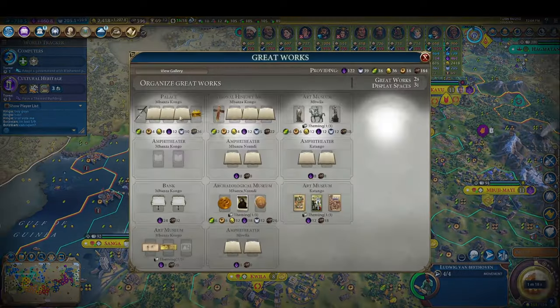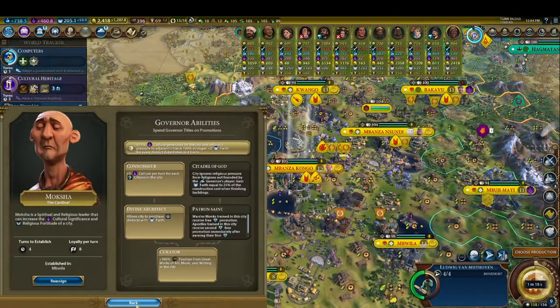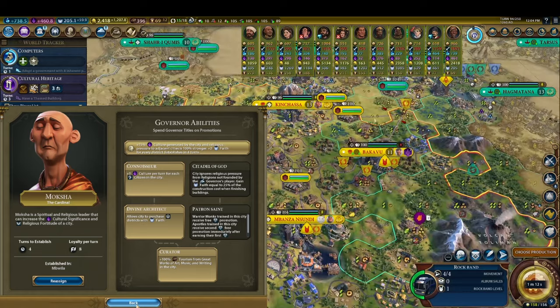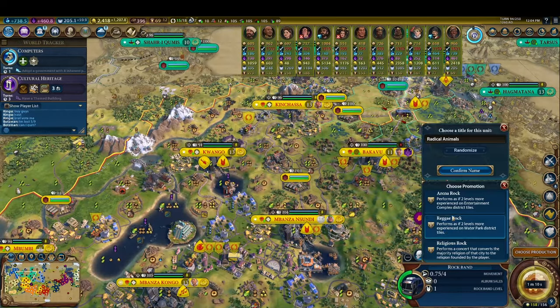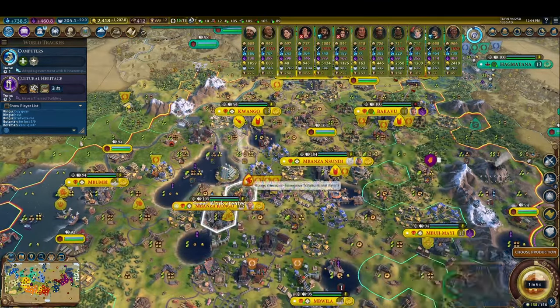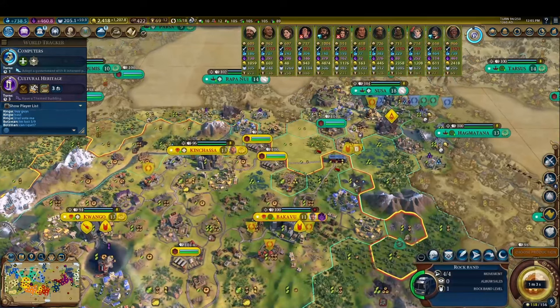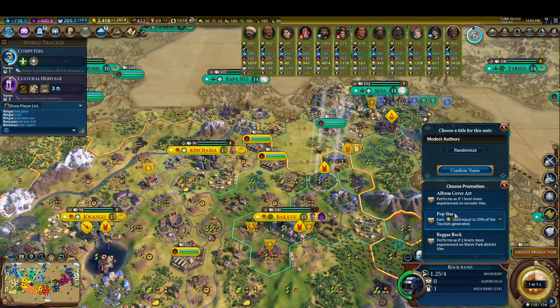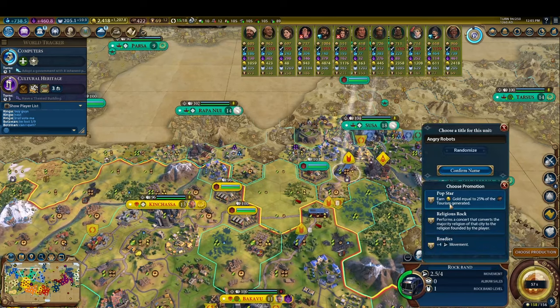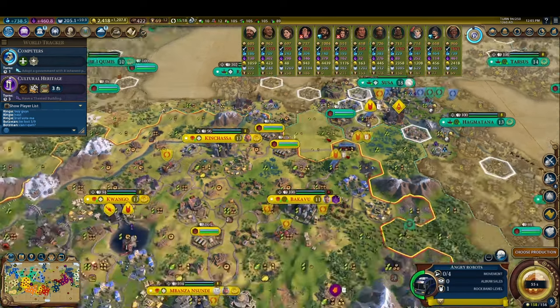We ensure the governor Moksha is in our capital city, with his final promotion unlocked to double the tourism yield of great works in a city. As Congo, our palace has room for five great works, and we have four more great work slots afforded to us by the Natural History Museum that we built in our government plaza. This means that this city can store an enormous amount of great works of music, making it the perfect place to use this governor's promotion for double tourism.